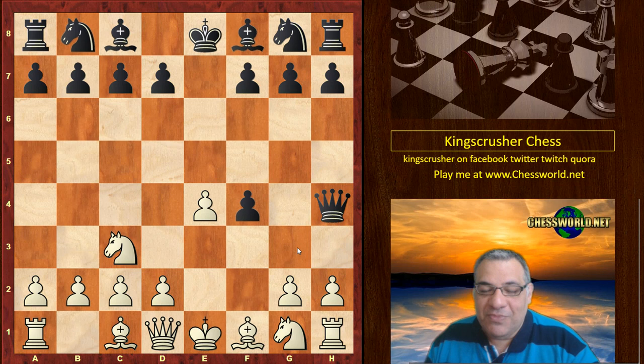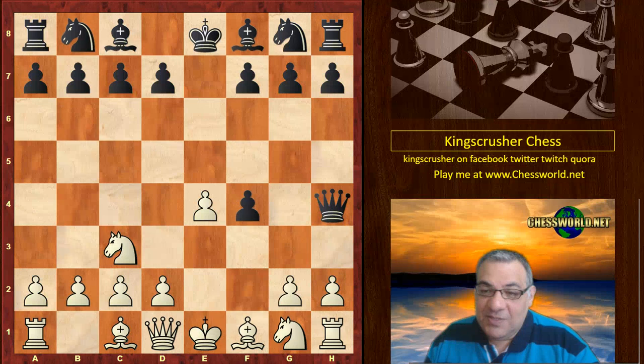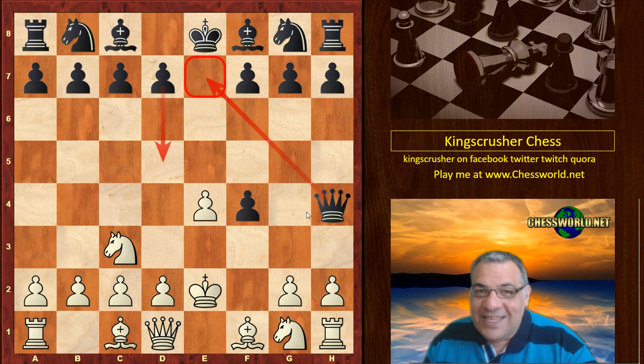After Queen h4 check the King is actually forced to move. If g3 then f takes is really annoying; if we attack the Queen, g2 check and black is totally winning — queening, taking that rook, massive material advantage. This is why the King needs to move on move four. I have actually played this in an over-the-board game and lived to tell the tale.